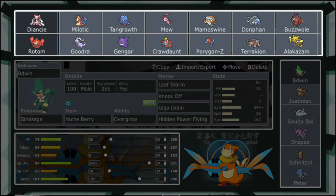Terrakion is fast, base-108, Rock/Fighting type, gets Rocks as well. Could be a setup sweeper with Rock Polish SD, or just SD with Life Orb, Rock Polish with Life Orb — Stone Edge, Close Combat, Quick Attack.